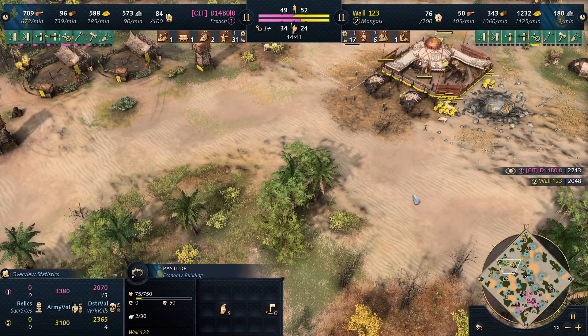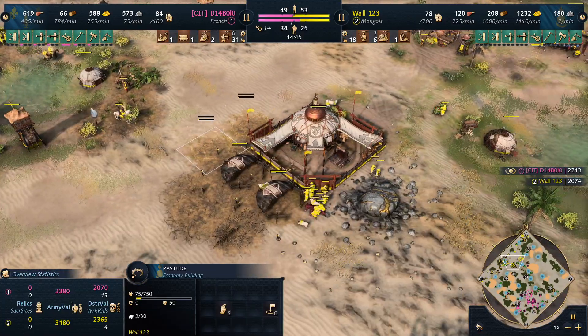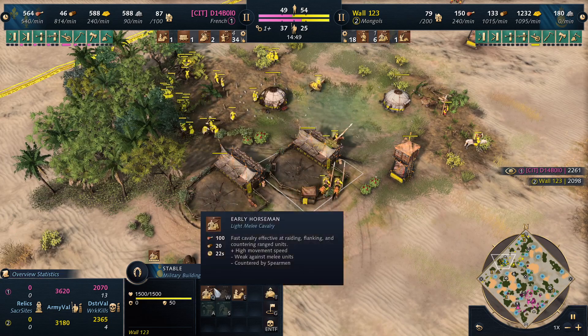Smart guy — only built two of the four pastures. Maybe he wants a few more, I don't know. So you actually can afford horsemen.